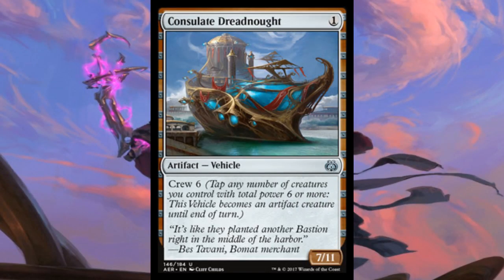The second card that we saw spoiled today is Consulate Dreadnought. Check this thing out — it's just 1 mana for a vehicle, it's a 7/11 with crew 6. I mean it's a 7/11, and it's open all day. This thing looks really, really good to me. It's just a 1 drop, and yeah it looks hard to crew, but we just saw the thing that crews it for 2 mana on turn 4, that's pretty awesome. We'll see another card towards the end of this video that looks innocuous but also helps crew things and gets really nasty — we'll talk about it.